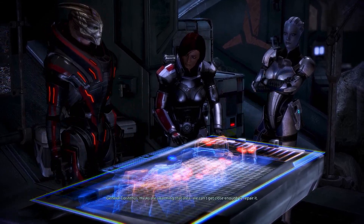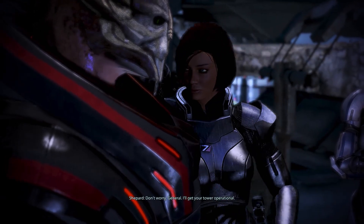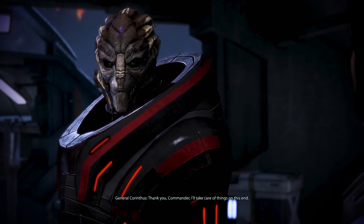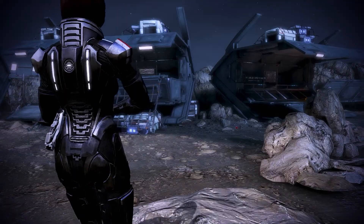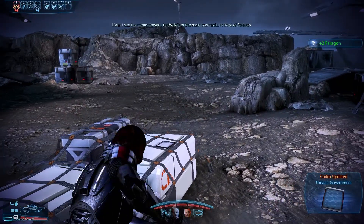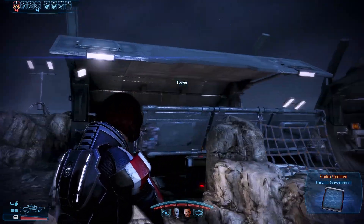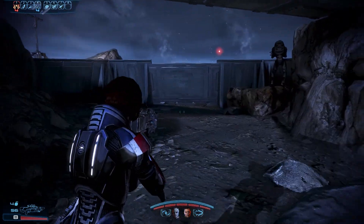With such heavy casualties it's hard to be certain who the next Primarch is — Palavan command will know, but contacting them is impossible because the comm tower is out. So we fix it. The area is swarming and we can't get close enough to repair it. Don't worry General, I'll get your tower operational. I'll take care of things on this end. Let's go — wait, that's not my weapon. Interesting glitch. Some cutscenes will probably have the wrong gun in hand, but that's okay.